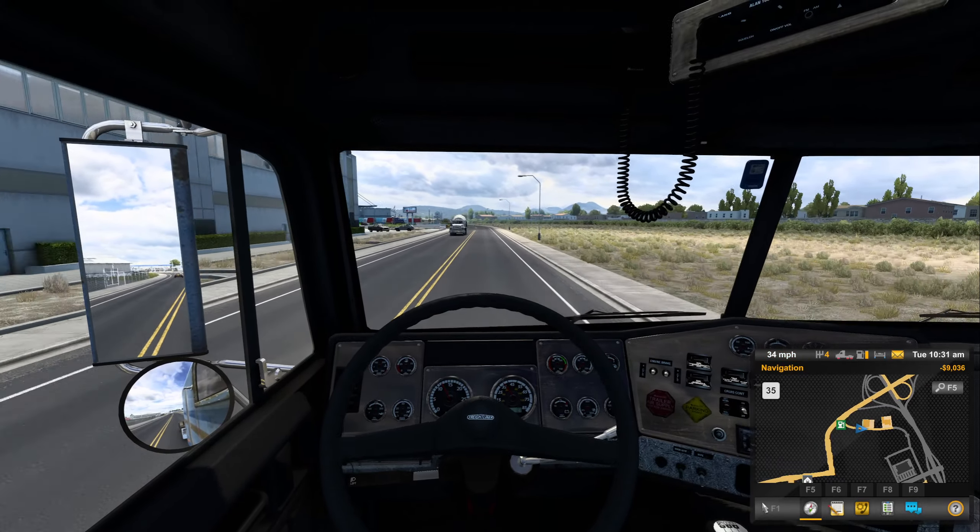Excuse me for the hiccups — I don't know where the hiccups came from. I'm definitely glad to be back in Trucking Simulator. Old Peterbilt — that was a 70-model Fruehauf trailer too. I think that was a 362 Peterbilt — a 362 Peterbilt with an old cab-over truck.